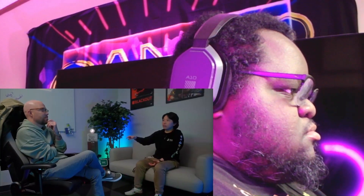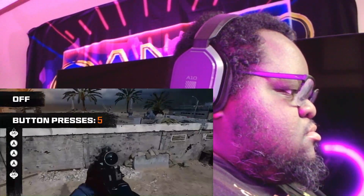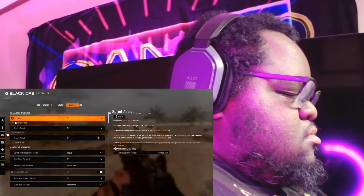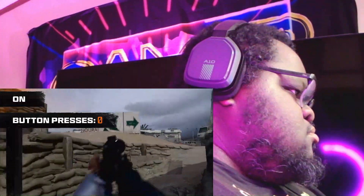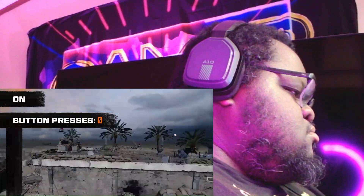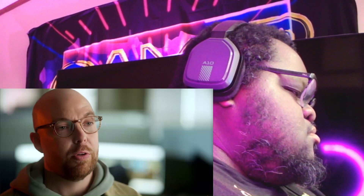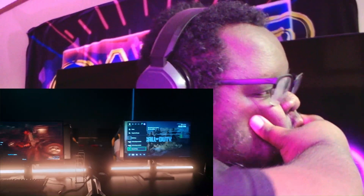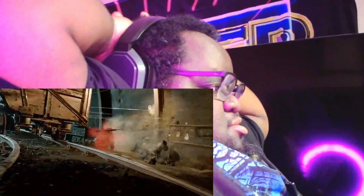We also have what we're calling Intelligent Movement, which is a set of features that drastically reduces how many buttons or keys you're pressing to perform various movements. These can be enabled in player options and they're broken down into three categories: sprint assist, mantle assist, and crouch assist. Each of these settings will allow for fine tuning. Intelligent Movement really started with this idea that we want all players to focus on what they want to do, and not how to do it — we want every player, regardless of skill level, input, or experience with Call of Duty, to be able to engage with Omni Movement and live out their own action hero fantasy in Black Ops 6.